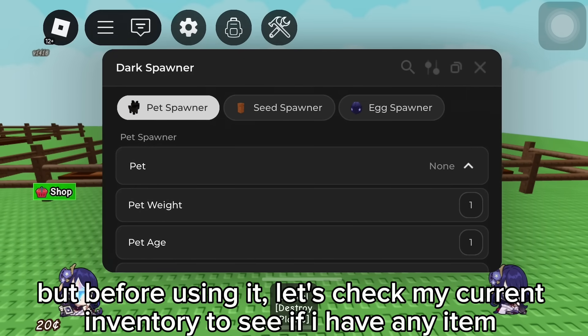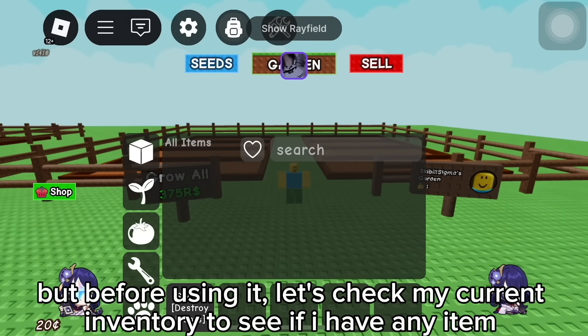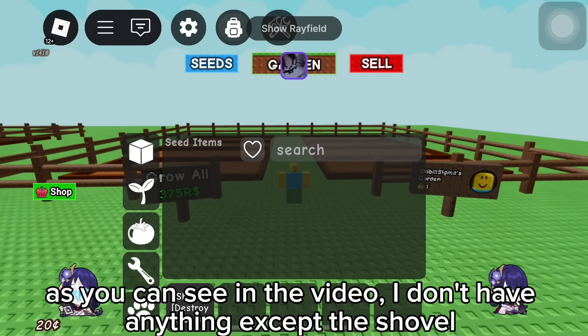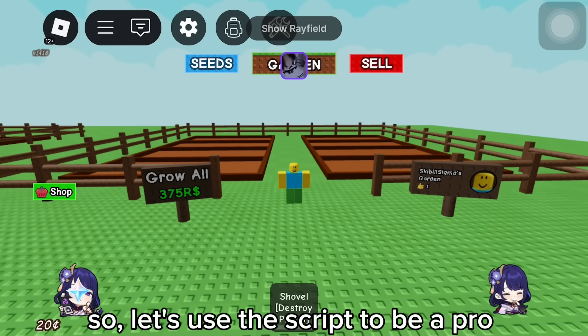Here it is. But before using it, let's check my current inventory to see if I have any items. As you can see in the video, I don't have anything except the shovel. So let's use the script to be a pro.